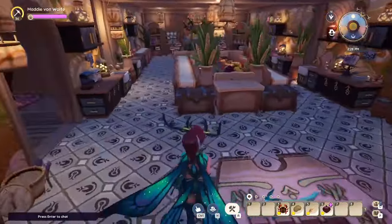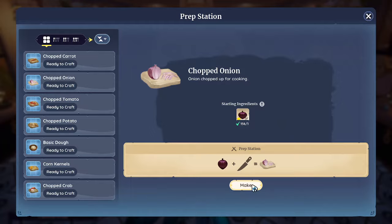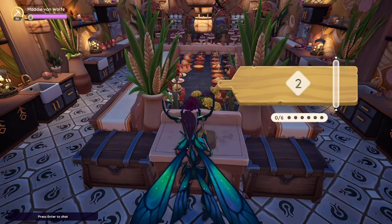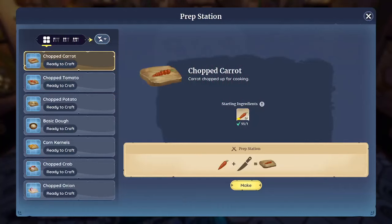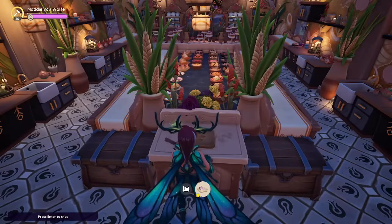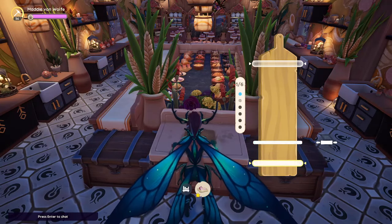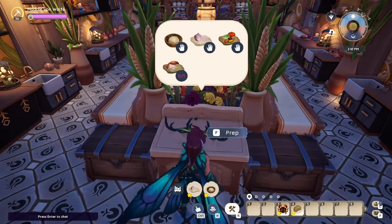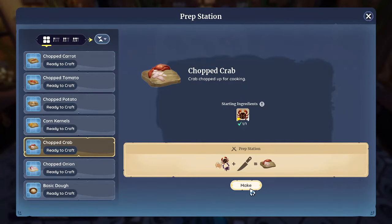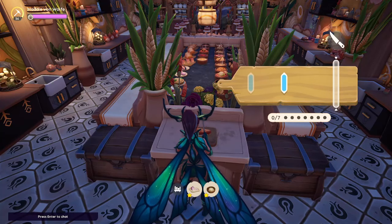You can also split all the steps up so everyone takes a role. For example, one person takes the start, one person takes the onion, another person takes the vegetable which is potato, one person takes the dough, and the last person takes the crab. It's also pretty easy to have people over-prep, which means doing more than a certain step.